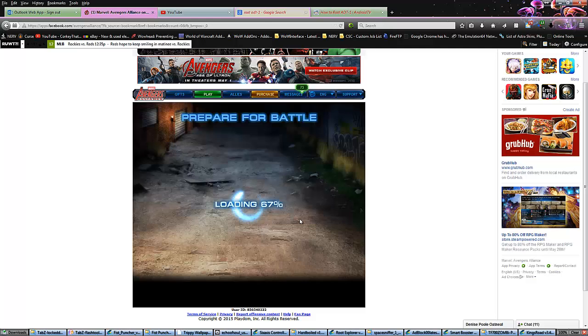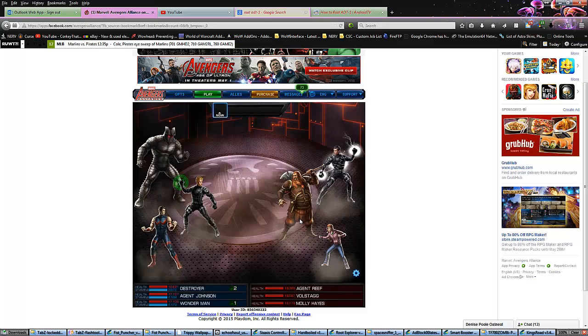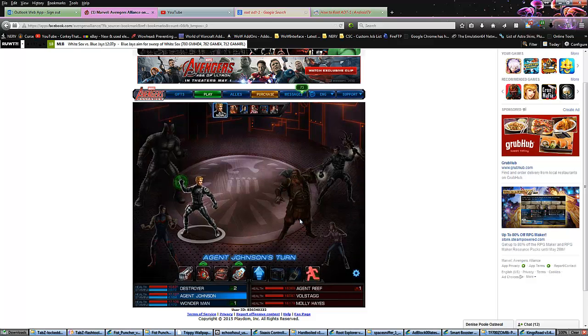Right now, with my agent not running anything, the Stagger Wonder Man has got a little bit of an issue with the Hoogan's Eye agent. This is an odd team-up of Volstagg and Molly on the enemy side.